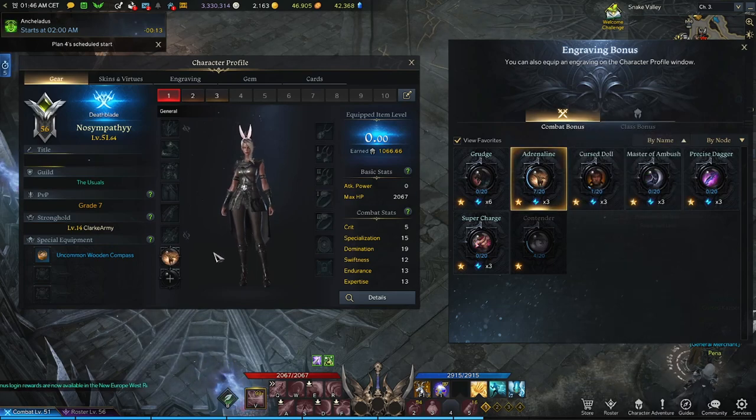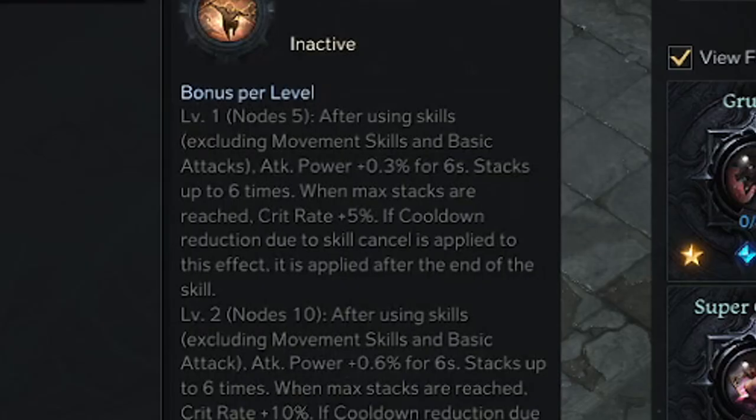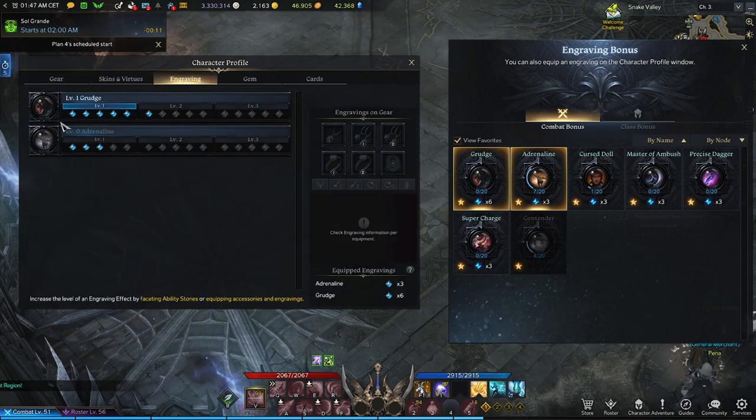Equipping the adrenaline engraving gives three node points within that skill, but it's still level zero — you need five node points to achieve level one. Each time you reach 20 books of a rarity, the engraving ranks up and also adds an extra plus three nodes. For example, the engraving grudge already has six points invested and is ranked rare going into epic, so equipping it instantly grants level one access, giving the lowest tier benefit.